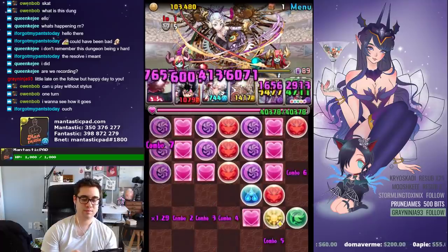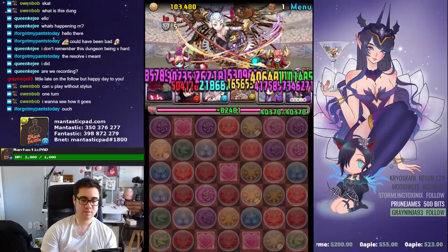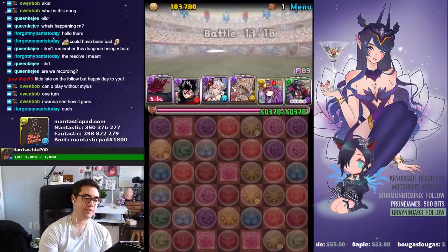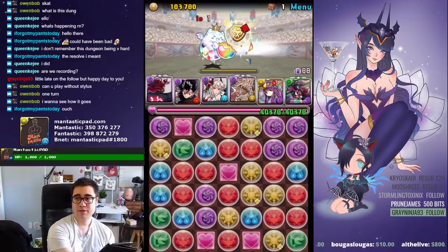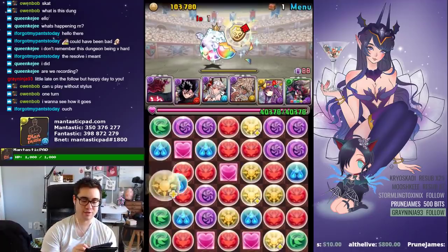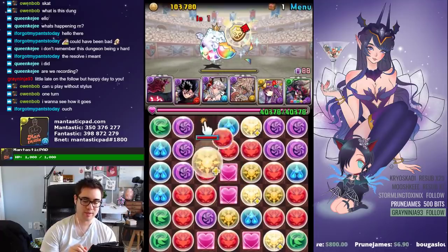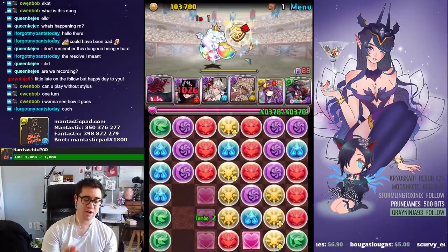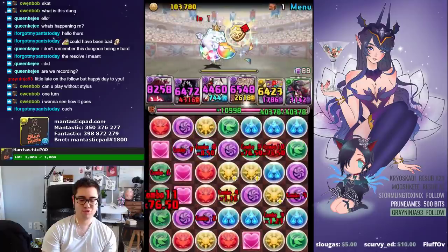That looks nice. This dungeon is 18 floors, so it's kind of like an arena, but I feel like it's definitely scaled down in terms of difficulty a bit. This Tamadra only has five million defense — it's not like training arena where it has a stupendously high amount. I do have guard break, but that was just by coincidence because I was just throwing this team together. Guard break is not necessary for this — five million defense should be no problem for most strong teams.